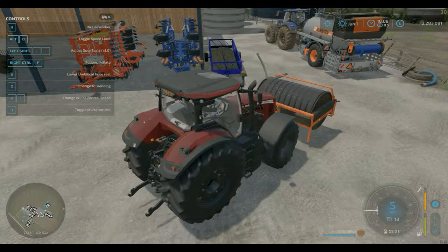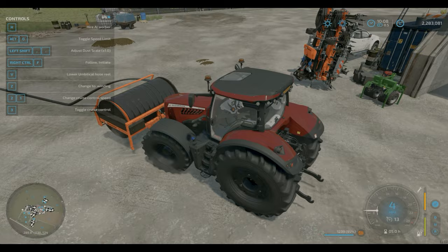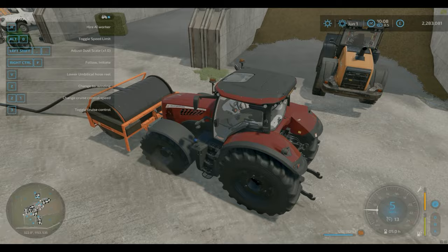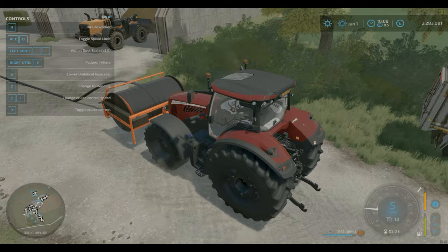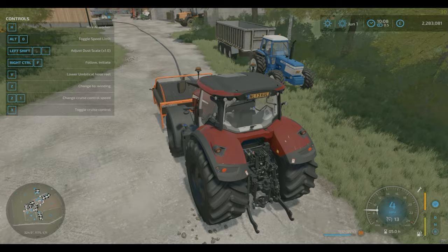In real life this is a bit tricky because you have to match your reeler speed to your forward speed. You don't want to drag the pipe, because you'll drag it away from your connection point or do some damage. But you also don't want to reel off too quickly for your forward speed because you'll end up with loads of pipe flopped all over rather than a nice straight line - that's how you want it. The game makes that easy.